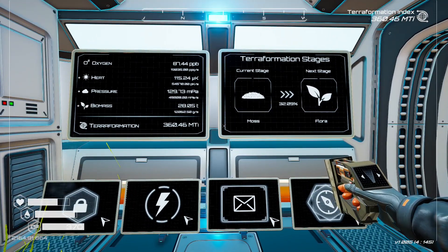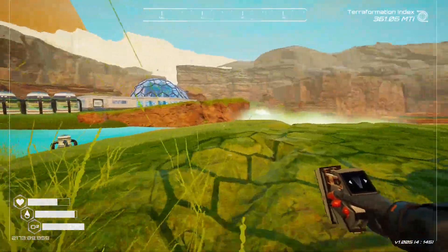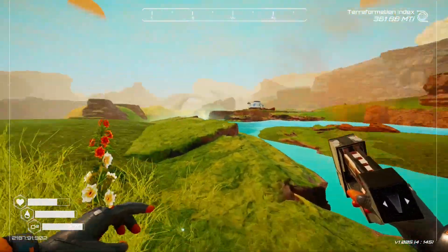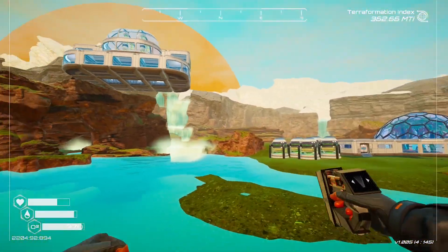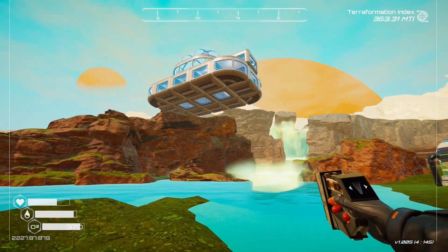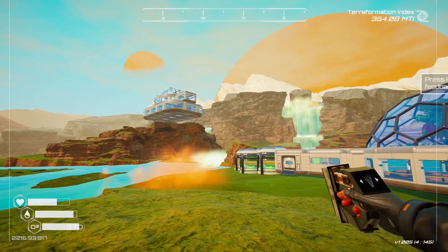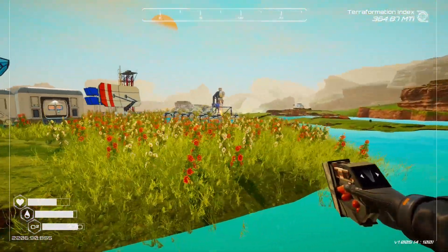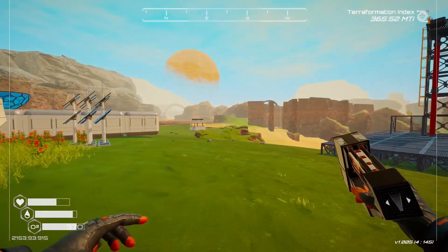Hello everyone and welcome back to Planet Crafter. We're starting to get some moss growing and some grasses showing up — mostly just moss at this point, but we're getting some color through here and it's gonna look really nice. If you're really enjoying this series, don't forget to like, subscribe, and drop some comments down below with suggestions. We're just gonna continue on doing our stuff, kind of like this giant flower field we've got going on here — pretty funny.